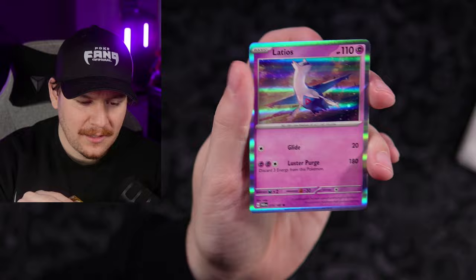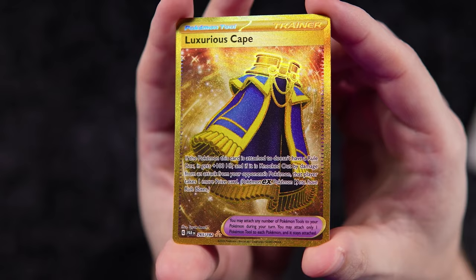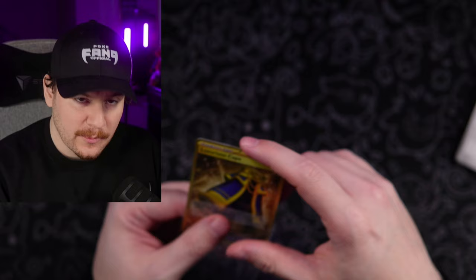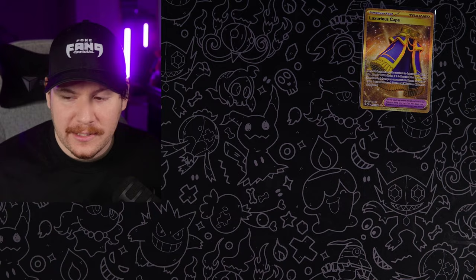I don't know if Luxurious Cape is playable — I haven't really seen anybody talk about it. The golds in this set really are luxurious. I'd like it more if it were purple, but I'll take it. It's our first hit of today's video, which is kind of crazy considering the pull rates of Scarlet and Violet are usually pretty incredible.